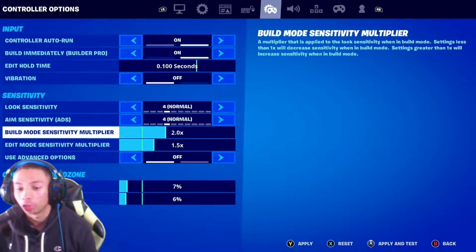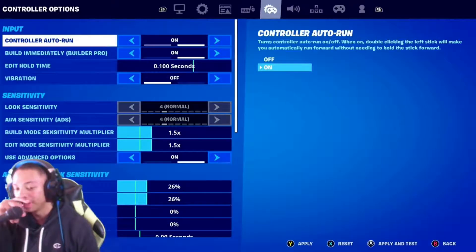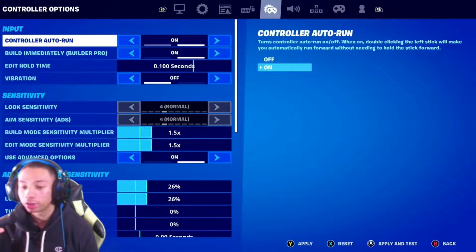Build mode sensitivity and edit mode sensitivity I have on 1.5. Some friends like 1.2 or 1.8 because they like to build faster, but I like to be consistent and pull off every option I want. I used to have it on 1.2 but gradually moved up — you can increase or decrease whichever you prefer.